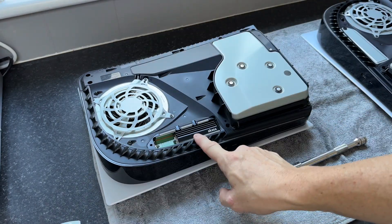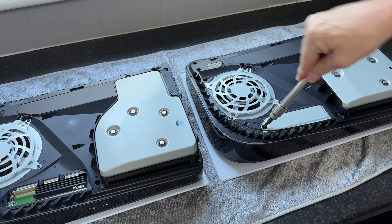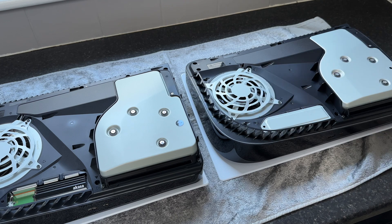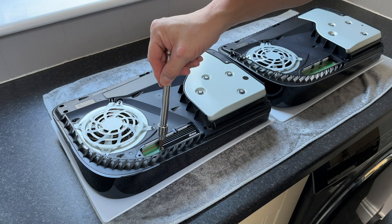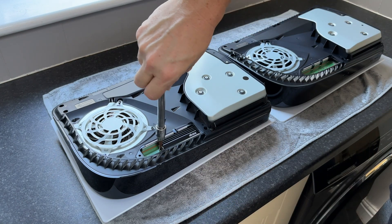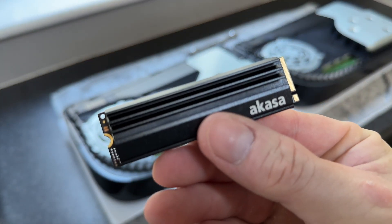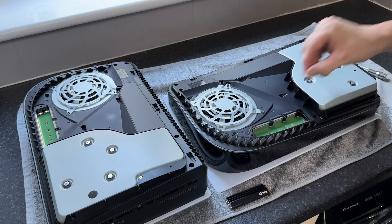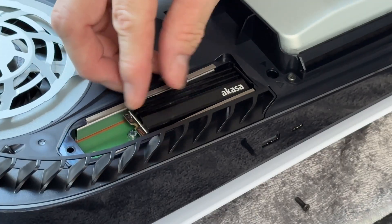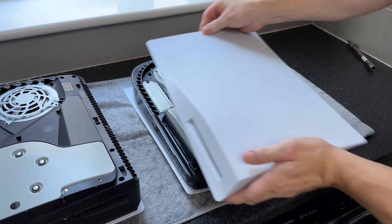Now I'm going to remove the SSD cover. Now we can see that SSD. Let's now remove the cover of the new PS5. As you can see, it is empty. Let's next remove the SSD out of the old one. And there we go, that is the SSD removed. So let's pop it into the new one. And last but not least, the rear cover plate.